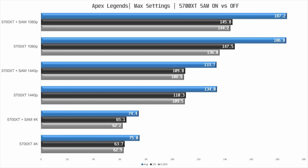Apex Legends is next and it's still a rather boring result, with virtually no difference at 1080p, 1440p, or 4K. Not exactly what I'd hoped for, but maybe Assassin's Creed Valhalla can yield some interesting results.